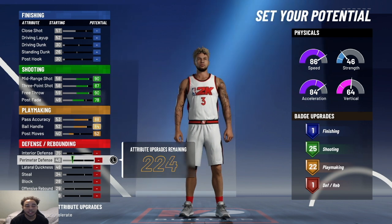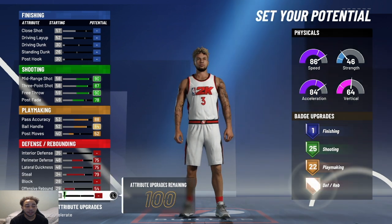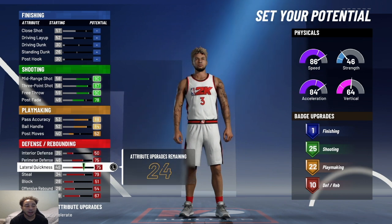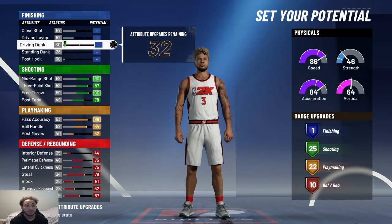Since I'm playing secondary, I wanted to make sure that I get the most defensive badges because in the pro-am scene, if you're playing secondary, you usually guard corner, so you're going to need defensive badges. I max almost everything on here so you can get 10 defensive badges. I'm going to lower interior defense some, and also offensive rebounding a little bit, and you'll have 32 attribute points left. So I'm going to max out my driving dunk to what I can do. That gives me 10 defensive badges, 22 playmaking, 25 shooting, one finishing.